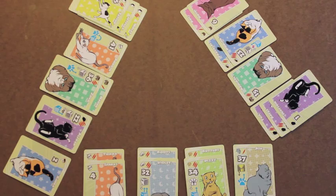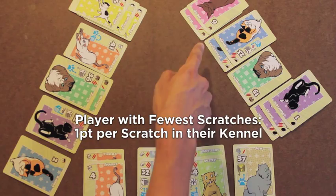Next, count the total number of scratches you have in your kennel. Whoever has the fewest total scratches in their kennel will score one point for each scratch they have in their kennel. In this case, I have the fewest with 13 scratches, so I'll score 13 points.